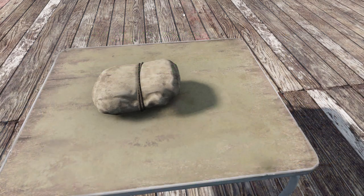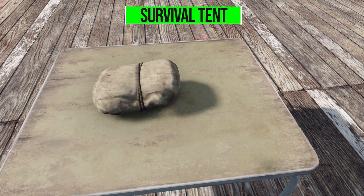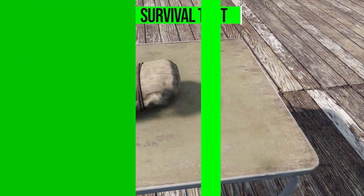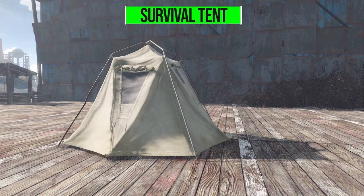In the Pip-Boy, the tent is actually a grenade, as with a lot of deployable mods we've seen in the past. It's a pretty simple object weighing in at 24 weight with a grenade range of 93, but that's not too important — this lump of leather and cloth will simply make you a nice little tent, which is a handy thing to have.